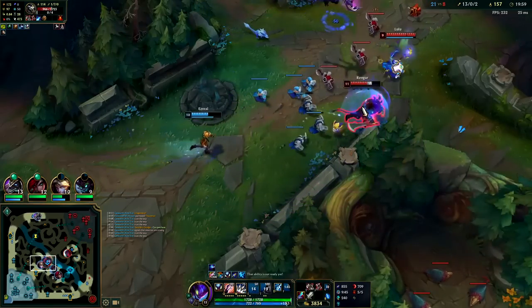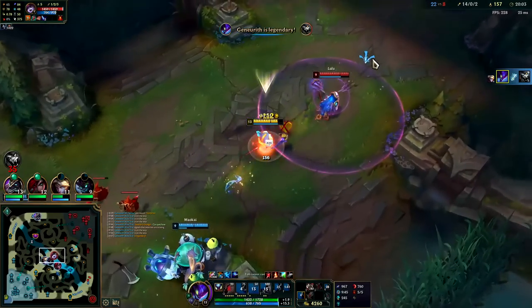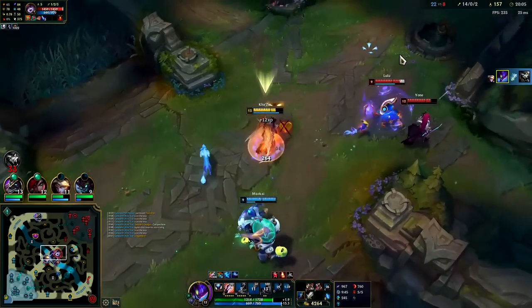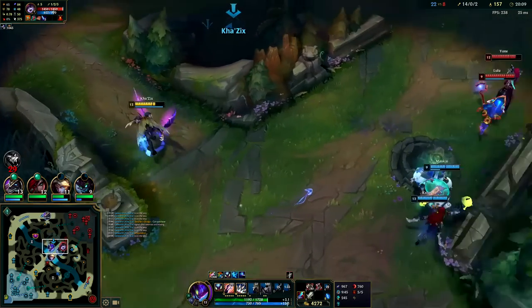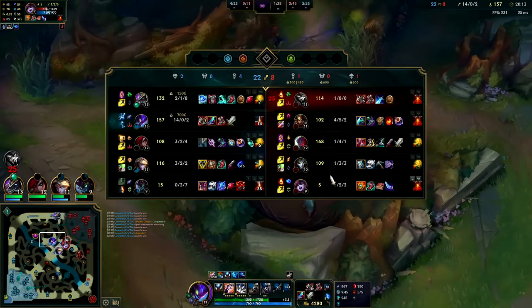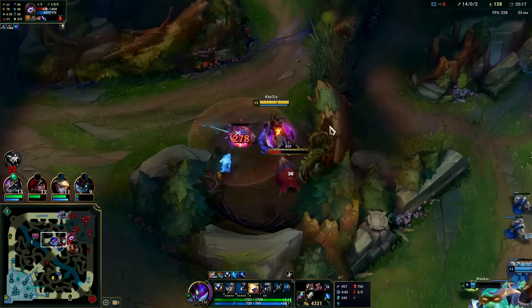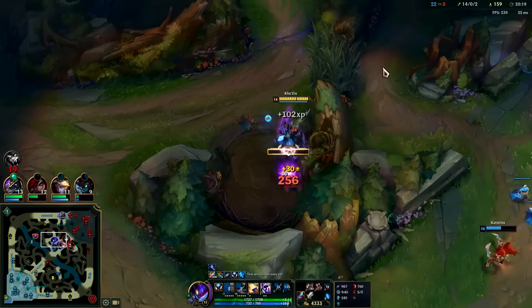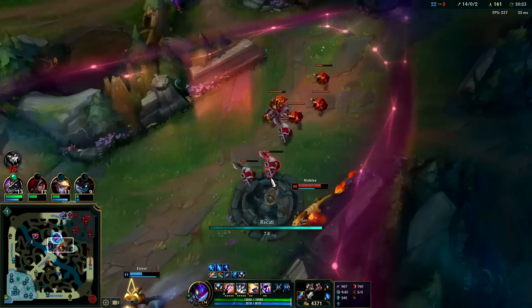Rengar is looking for a pick. We have the E evolution, pop him with auto attack Q, then jump on top of Lulu and get her Flash. This is staggering them pretty hard and we can look for a free Baron or take camps and turrets. Baron's function is to allow you to take turrets if the enemies have insane wave clear — things like Ziggs, Xerath, Varus, Vel'Koz, Lux. If you can already take turrets and inhibitors safely, Baron doesn't really perform a function.